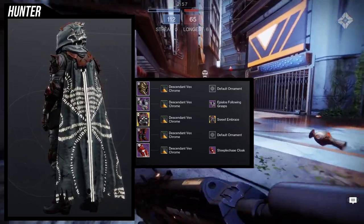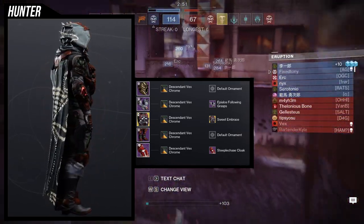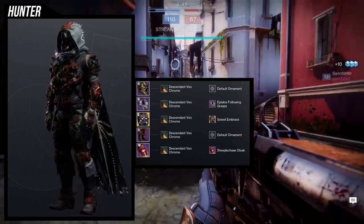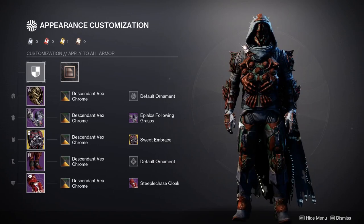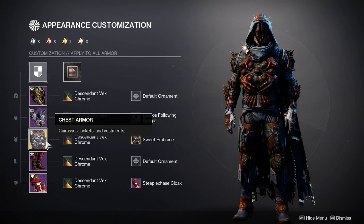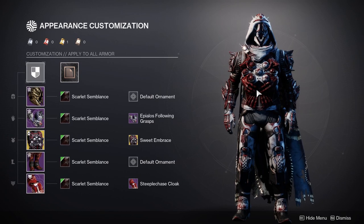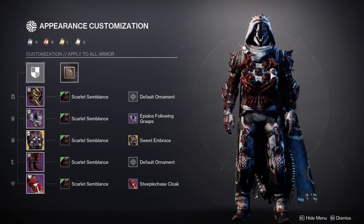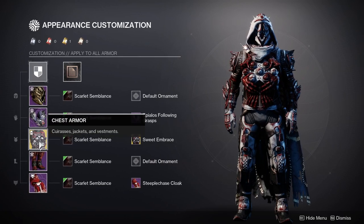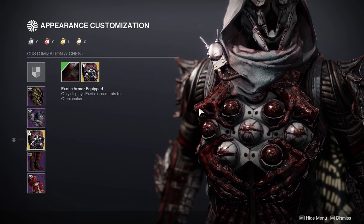Overall, I really like Sweet Embrace — this might actually be my favorite ornament from the set because it has a little more happening. The Leering Marrow isn't bad, it's just the belly button that really bugs me. Sweet Embrace looks amazing and is definitely my more favorite ornament from the set, though the default look still looks great. I wanted to show that you can definitely combine pieces from both ornament armor sets.